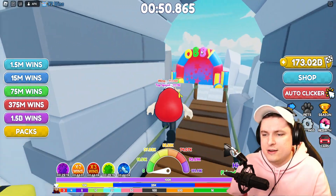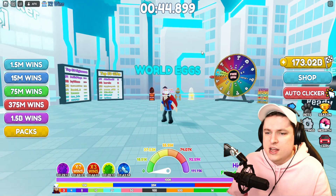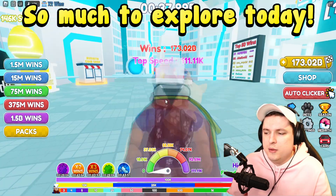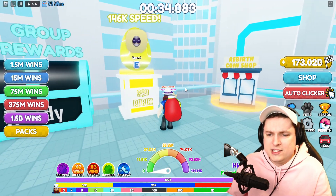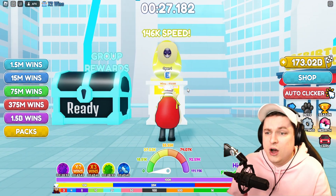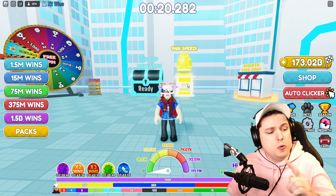Going through the portal, we can now see it on the left and go inside. In here we have the brand new world with brand new eggs. This one is going to be 100 million wins to open, so it's quite expensive. We also have a new Robux egg — it's been a while since we had a new one. We'll have to see how OP it is compared to the other pets.